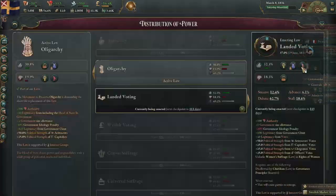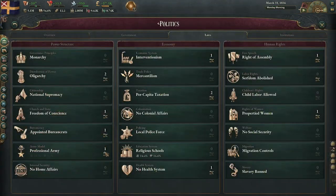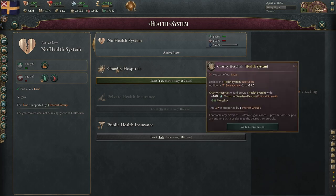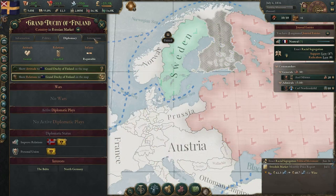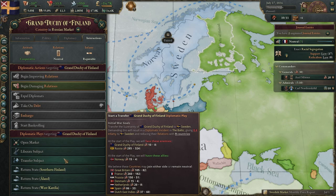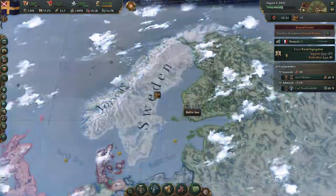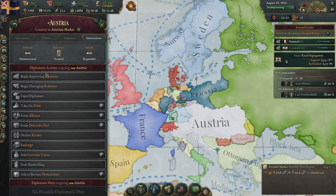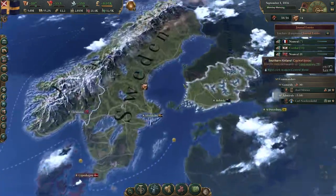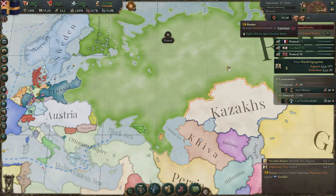Now looking at obligations and diplomacy — we'll preserve the oligarchy as the nobles want. We start off pretty well militarily. I'm going to expel our diplomats onto Russia because I really want to transfer Finland over — the quicker the better. Prussia we can ask to increase relations. Austria's just not interested with us, and we'll also improve our relations with Great Britain, mainly to build up power to take down Russia.